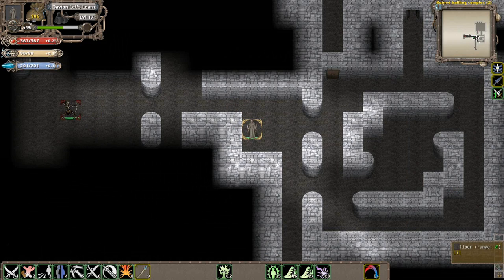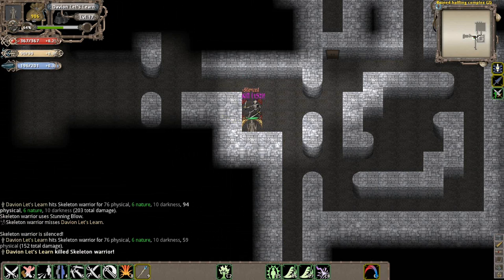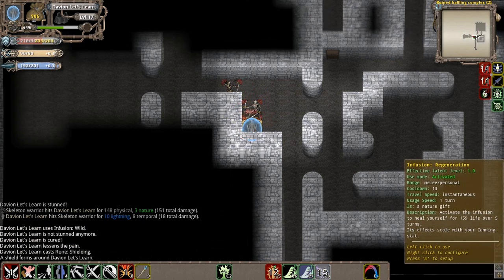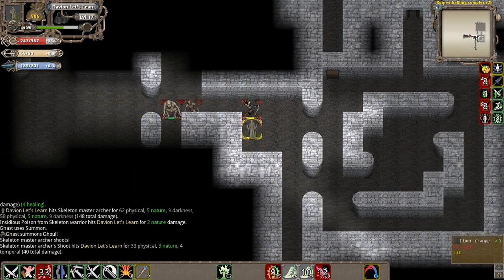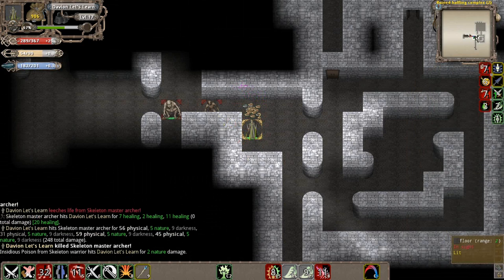If I get close to him, he responds by not letting me do anything - he runs away. These guys popped up and we got stunned and poisoned. Luckily, if you use corners, this guy can't really do anything to you. So I'll kill him.